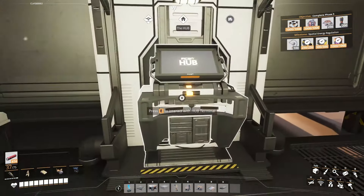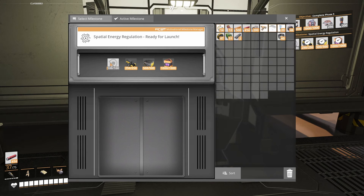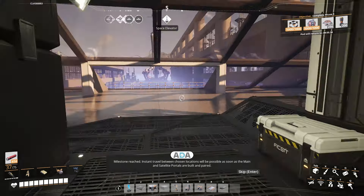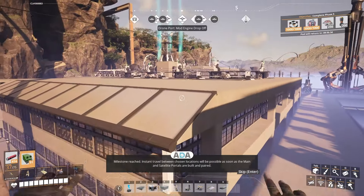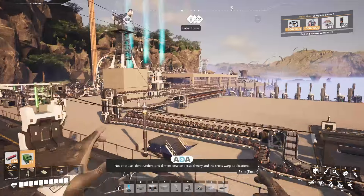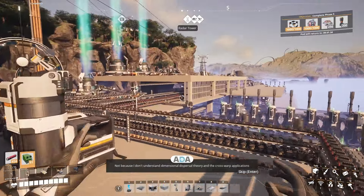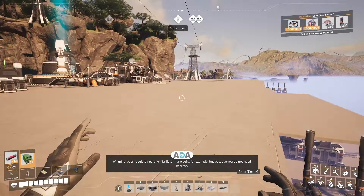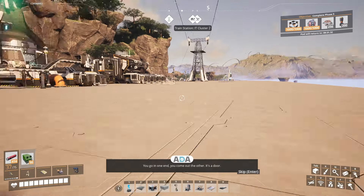The first thing we need to do is finish that milestone, and to do that we need superposition oscillators and launch. There we go — milestone reached. Instant travel between chosen locations will be possible as soon as the main and satellite portals are built and paired. Do not ask me how it works — not because I don't understand dimensional dispersal theory and the crosswarp applications of liminal peer-regulated parallel fibrillator nanocells, for example. But because you do not need to know. You go in one end, you come out the other. It's a door.